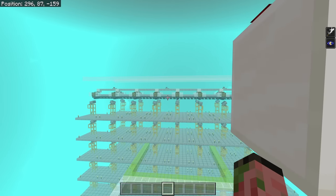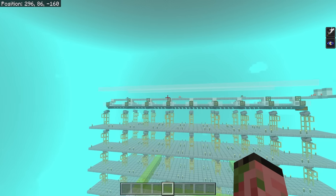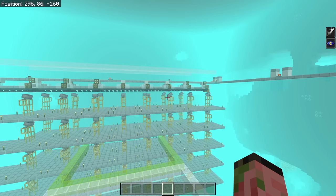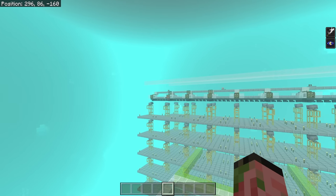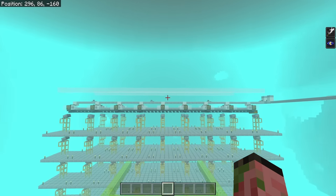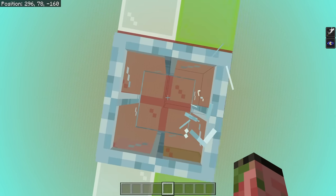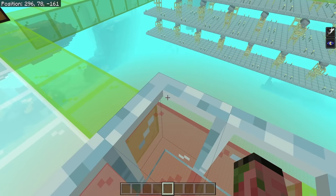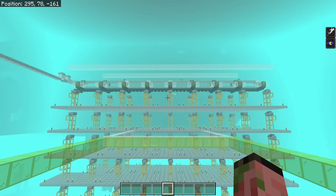One thing you need to know about the farm is that you need to turn it off before you log out or leave the area. If those trident killers are running as you leave, all the tridents are going to fall down and you'll have to go up and re-throw them — you'll probably need an invisibility potion to avoid the ghasts firing at you. So make sure you turn it off and you'll be golden. Also, if the farm is on, you need to be standing right in the center. It's about the maximum size it can be, so if you wander off, some portions might get unloaded.